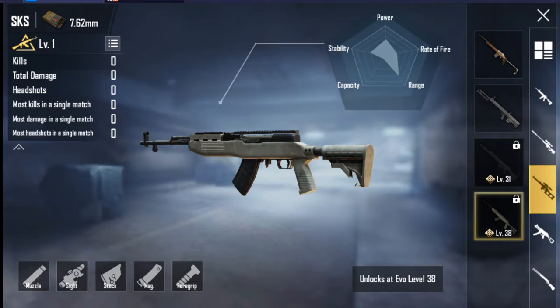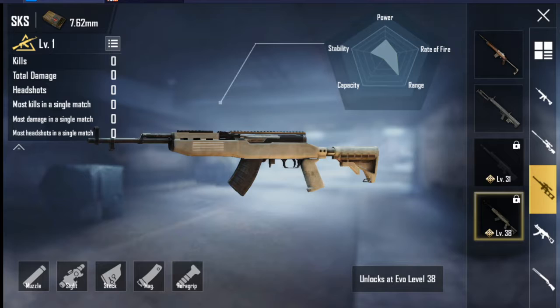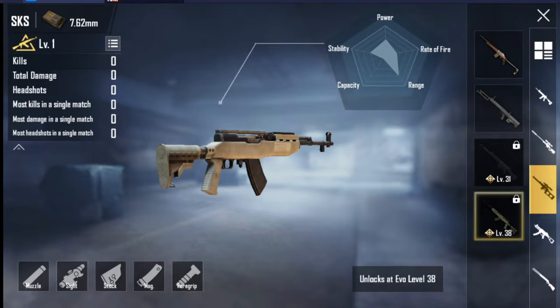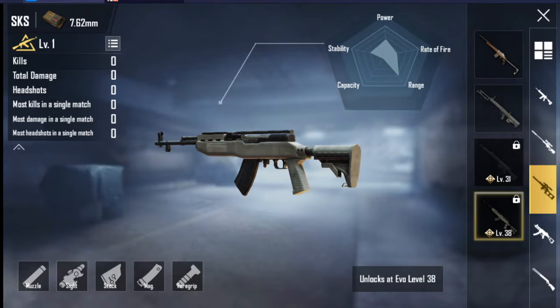So we are going to see what the SKS is basically and what we can do with it. The SKS is a carbine DMR-type weapon in Battlegrounds, and it was introduced at the beginning of the game.